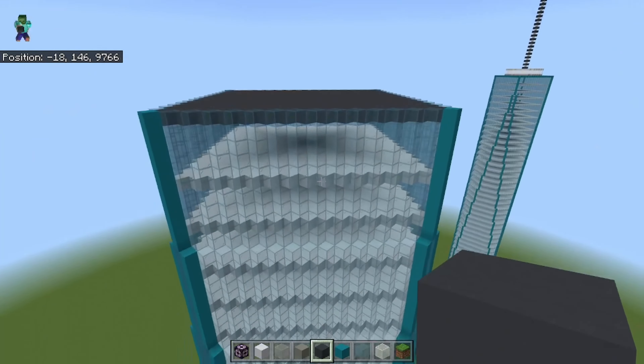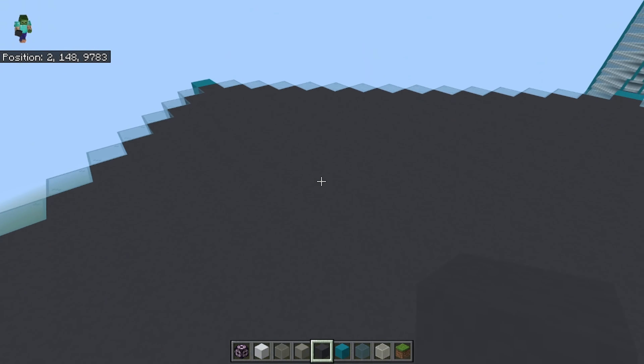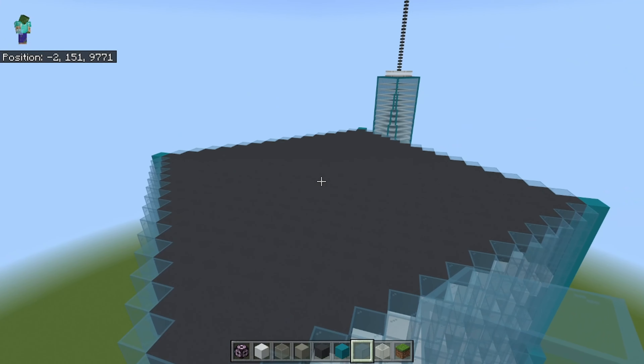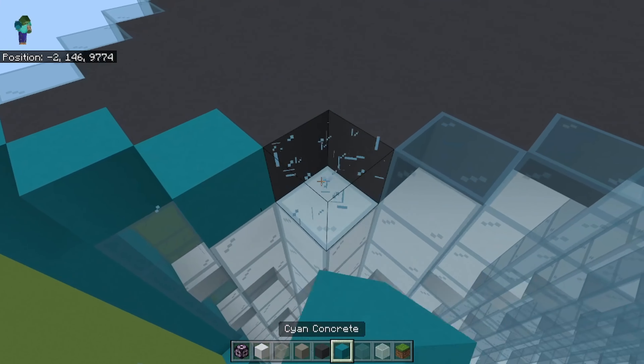The color I'm going to build the roof out of is gray concrete — it looks the best, and I wouldn't recommend changing from that. Next, replace this layer of glass with cyan concrete.